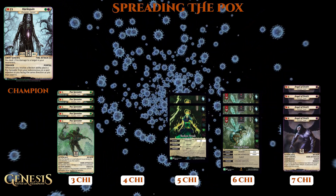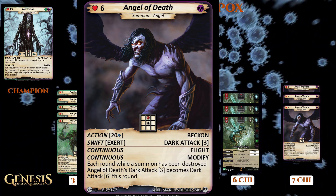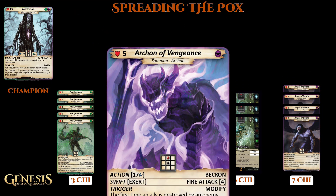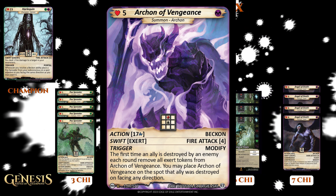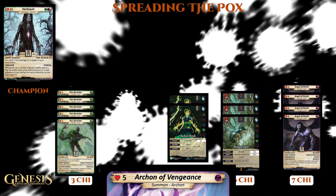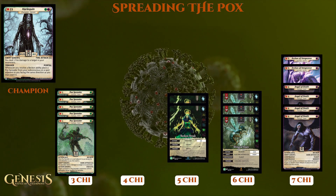Rounding out our Creatures for this deck is some Angels of Death. With all these Tokens everywhere, there's bound to be a Creature dying each round, which will help the Angels hit for 6 damage. I also added in a couple of Archons of Vengeance. The first time an ally is destroyed by an enemy, you remove the Exert Tokens off of the Archon and place it where that ally was destroyed. So if I have a Token die near my enemy champion, the Archon of Vengeance can jump into that spot, ready to go.